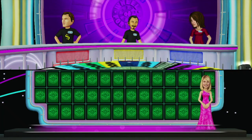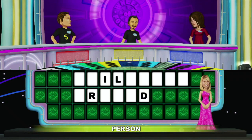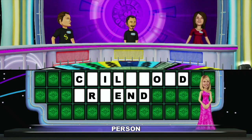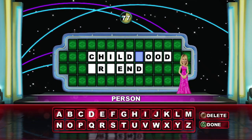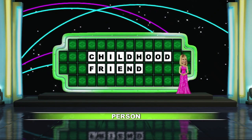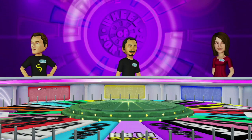It's Person this time. And we'll get it started right now. That's $3,000 now. Good job, player one. Player one gets the $2,000. They'll spend first.